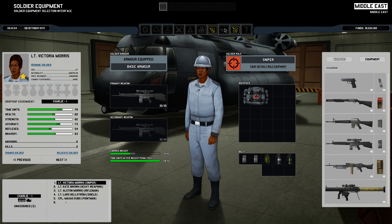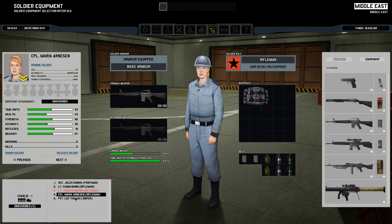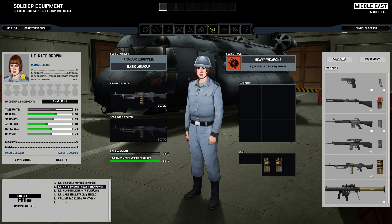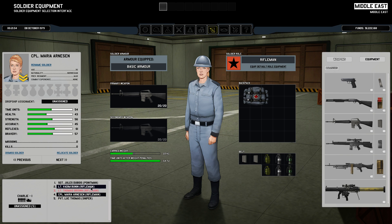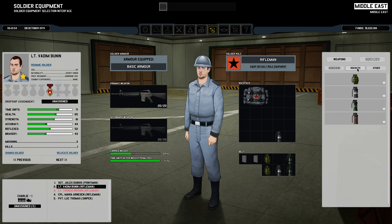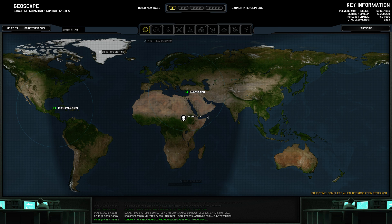So let's equip our dropship. We have one more slot. We have sniper, heavy weapon, rifleman, rifleman, and shield guy. We have one with stun baton, baton. I think we need another rifleman — I can bring any of these average type guys. Equip the full load equipment. He has some more weight he can use, so let's remove one of his smoke grenades and the flashbang, and just give him a couple of stun grenades.